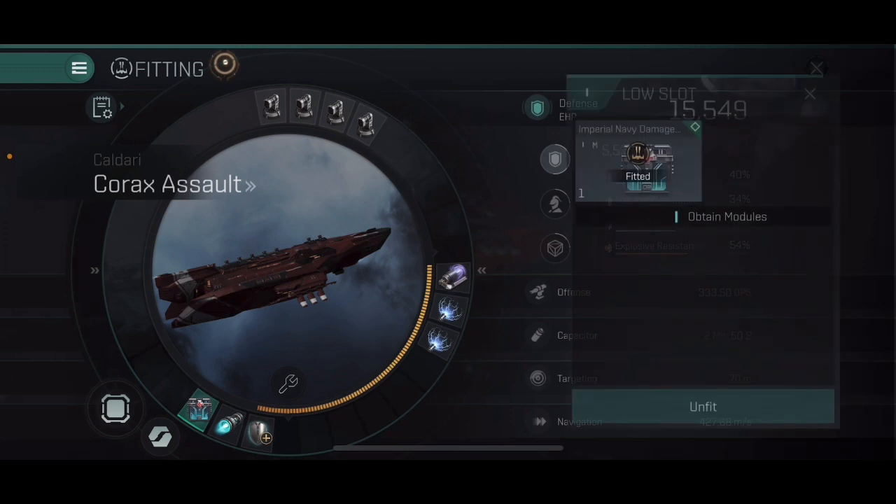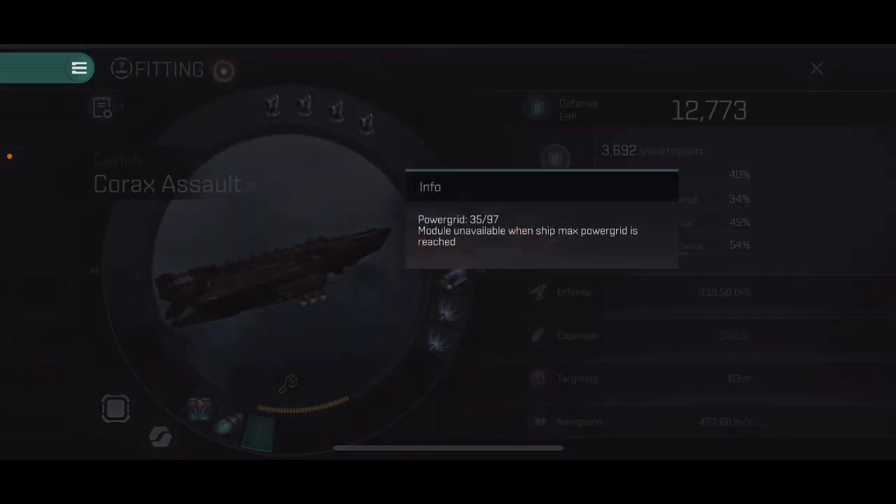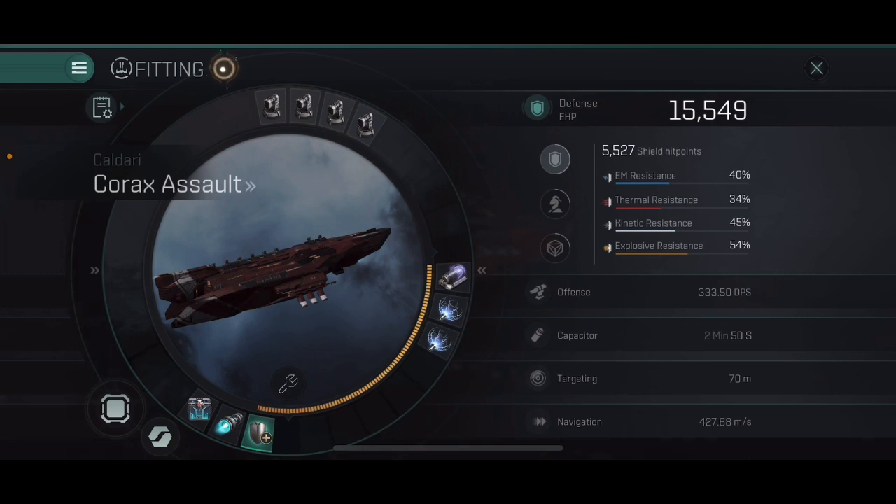Moving into the low slots, we're going to lean into the Assault Destroyer bonus and fit a DCU in there. We fit an afterburner over a micro warp drive — if we're going to be brawling, there's a very good chance a micro warp drive would be shut off by an opponent's scrambler. With the final low slot I chose to go with a medium shield extender. The ship has a sizable power grid but the modules you want to fit are not power grid hungry, so this gives you a very good chance to oversize a module, and a medium shield extender really makes sense here.